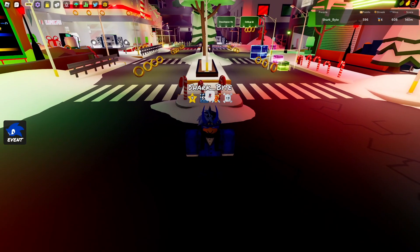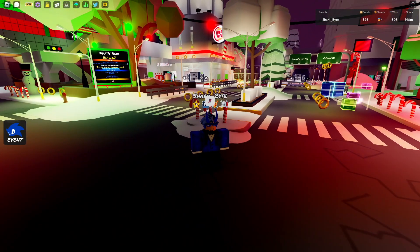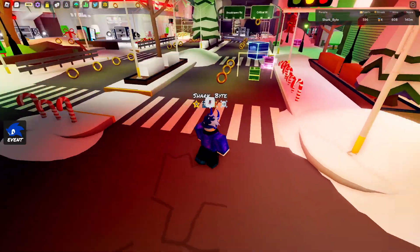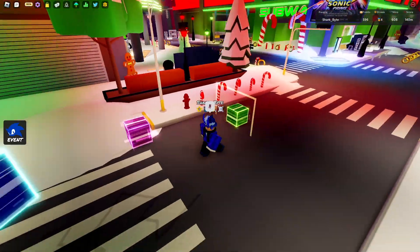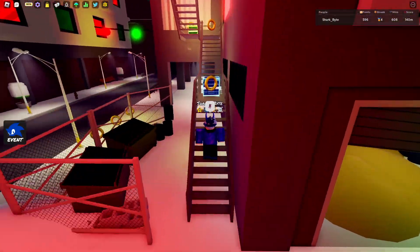So how you get this badge is way easier than the Piggy one. Join Funky Friday — I'll leave a link in the description. You need to follow these glitching blocks in the front of the Funky Friday lobby. Just follow them until you reach the staircase.